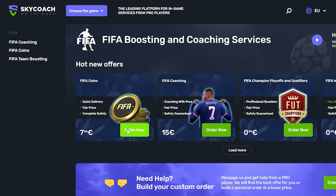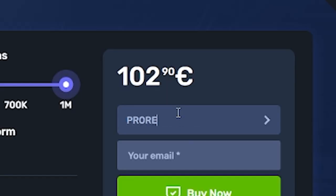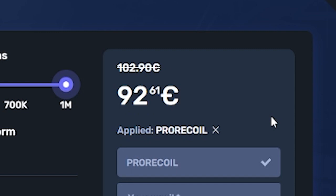If you're sick of losing in FIFA because your team isn't good enough, head over to skycoach.gg. Not only can they coach you in your weekend league or play your games for you, you can buy any amount of coins you want, and all services get 10% off right now with the code PRORECALL. Click the link in the description and let's get into it.